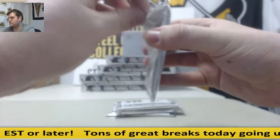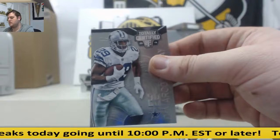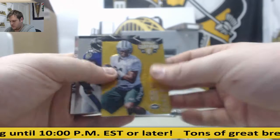Demaryius Thomas. Tavon. Devon Street. Greg Robinson rookie auto for the Rams. DeMarco Murray. Schaub. Shaq Evans — it's going to be a gold, 8 of 25 for the Jets. Tim Jernigan for the Cowboys. Rookie auto Asa Watson — he's going to go to Dallas.